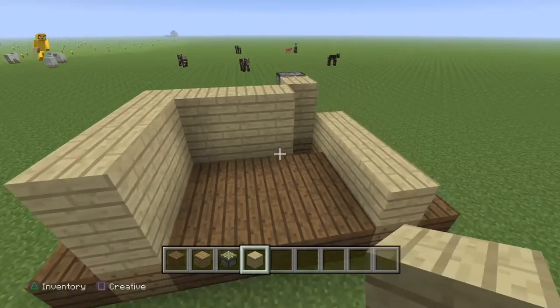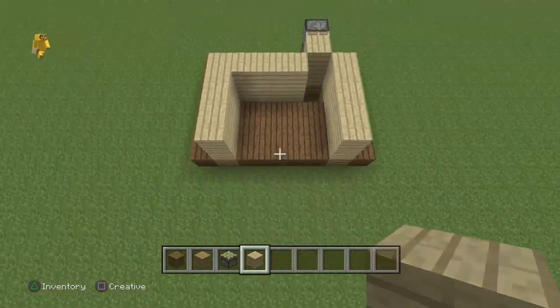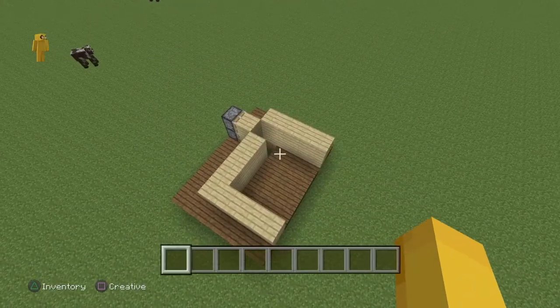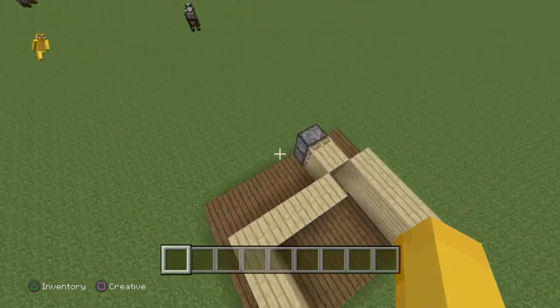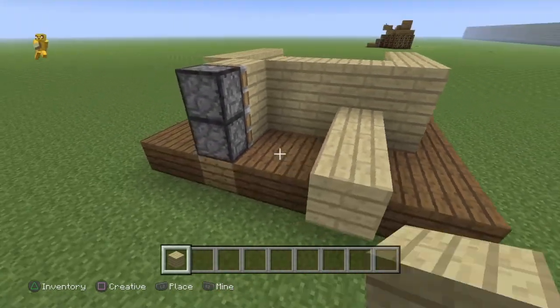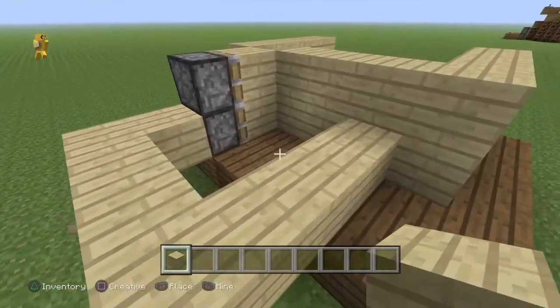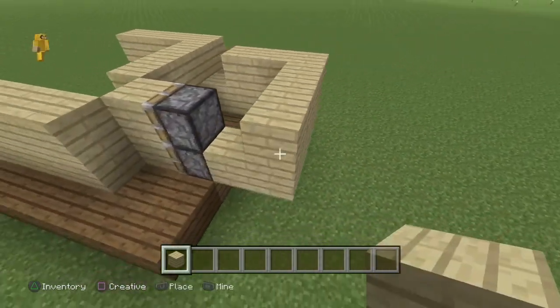Do it two blocks. I'll just leave that there for you to copy for a while. Now what you have to do is get any material you like and do this, but you need to go up twice.